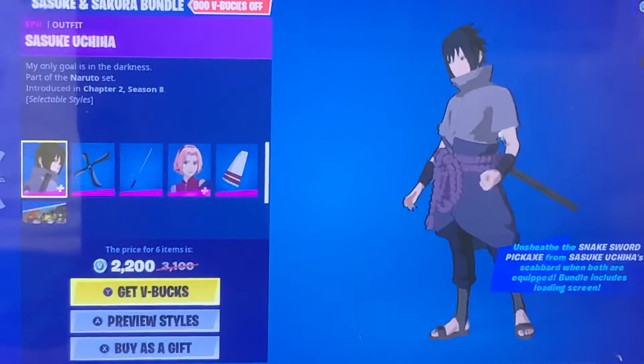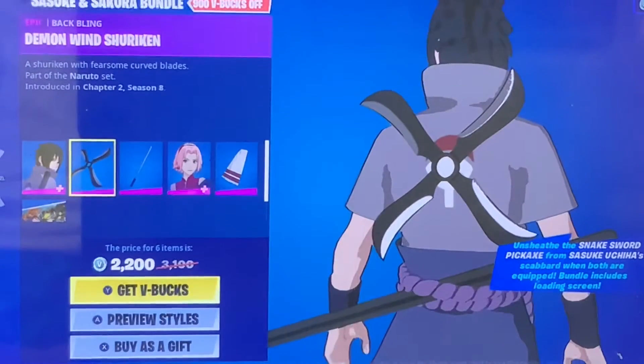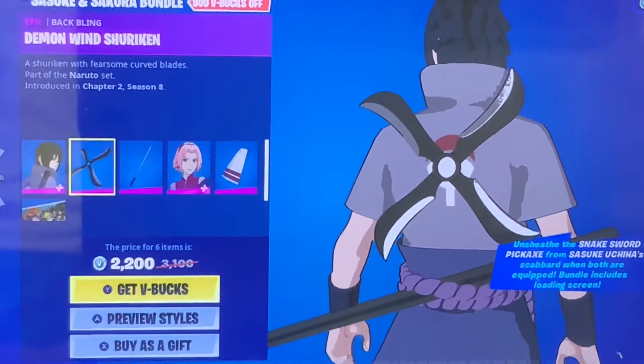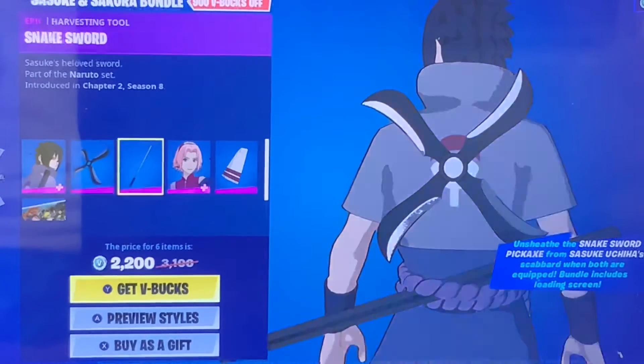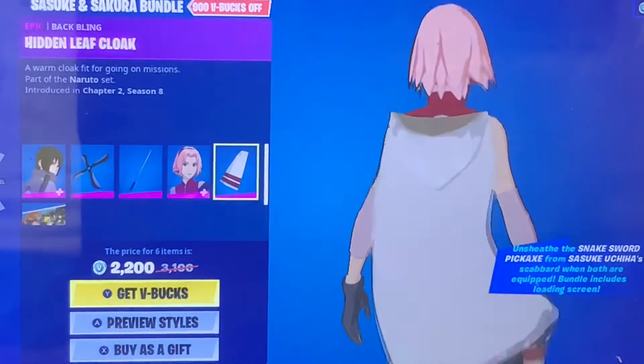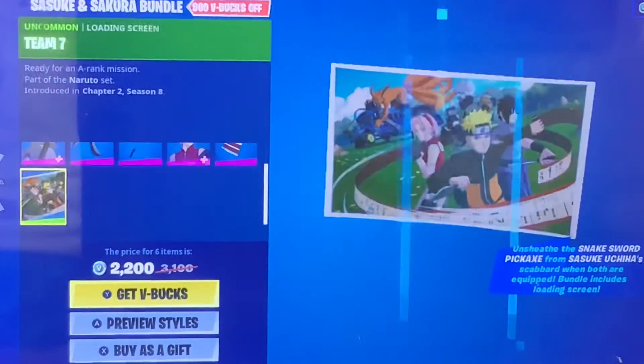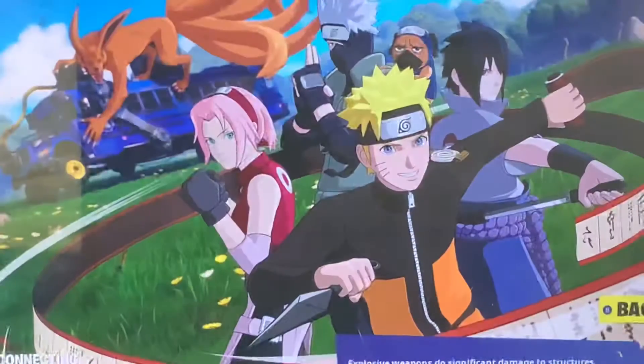Sasuke and Sakura. Here's Sasuke Uchiha, the Demon Wind Shuriken back bling, and the Snake Sword pickaxe. And there's the Sakura Haruno skin, the Hidden Leaf cloak back bling — looks a lot like the other cloak I had — and the Team 7 loading screen.